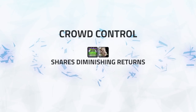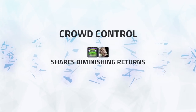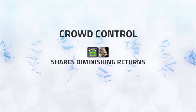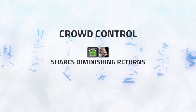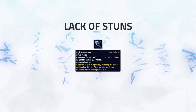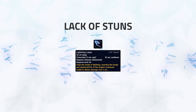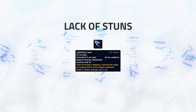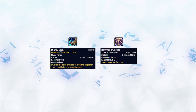With both Hex and Polymorph on the same diminishing return, when playing without a resto druid you can often lack crowd control. When required to do setup CC chains against certain comps, you can often lack the necessary crowd control — which is why resto druid is often the preferred healer. With your only reliable stun coming from Lightning Lasso, if teams focus around locking down the elemental so he cannot channel it, you can sometimes lack the lockdown required to land kills. This weakness is however nullified when playing with a holy paladin or restoration druid.